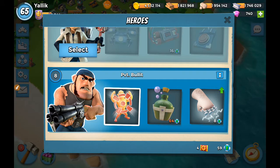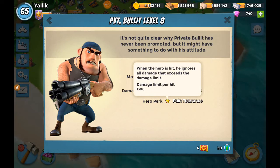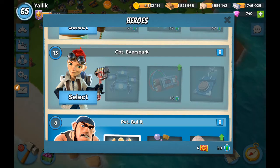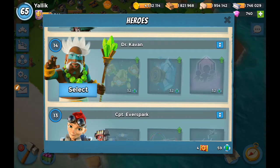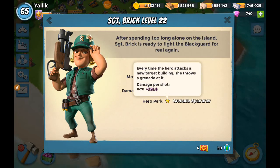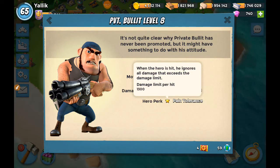I've built a base builder example base to show how Private Bullet works. First, all of the heroes have a passive ability. In Bullet's case it is Pain Tolerance. Everspark spits out critters randomly, Kavan gives a damage reduction bonus, and Brick throws grenades every so often. Bullet's passive is Pain Tolerance.